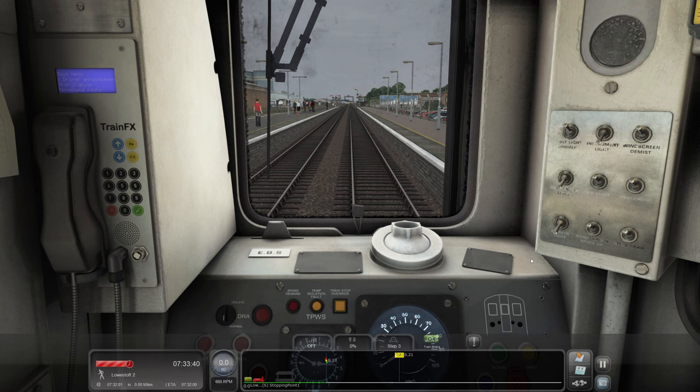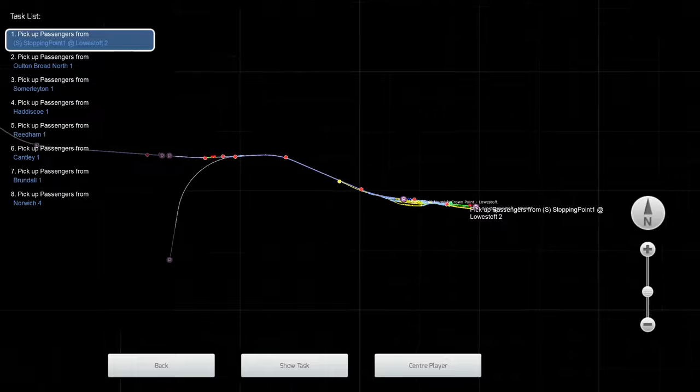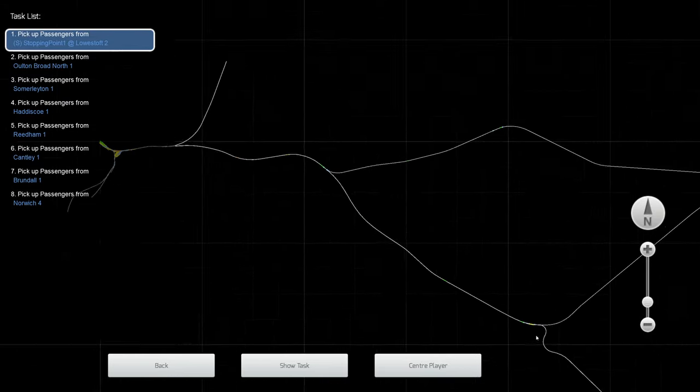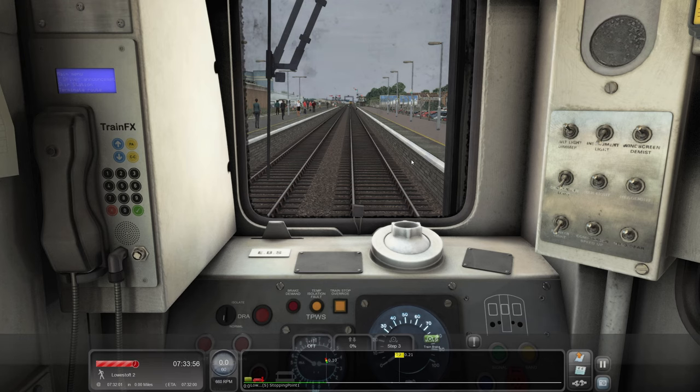There's a few more custom assets and everything. We won't get into the £4.99 charge for it - I discussed that in the last episode. I thought we'd take a trip down this line. We're starting in Lowestoft and travelling all the way through to Norwich. Apparently this scenario is roughly 45 minutes in length, so it's a little bit longer.